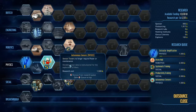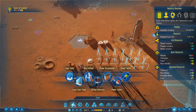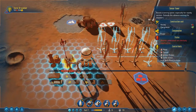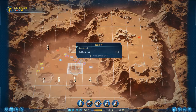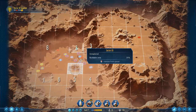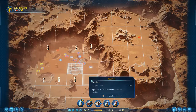Sensor towers — what this research does is make sensor towers no longer require power or maintenance, which might not seem like much, especially since we've never actually built a sensor tower. But these can be very useful, and we're going to build one right there. What the sensor tower does is speed up how quickly areas very close to it get scanned — the closer it is, the bigger the bonus.